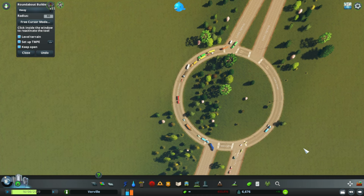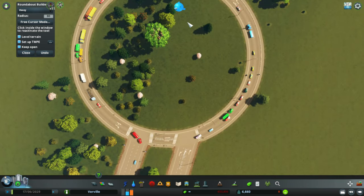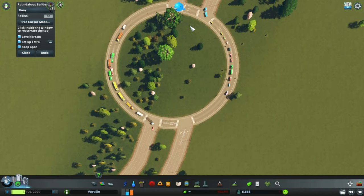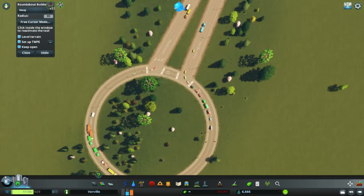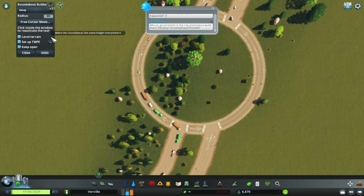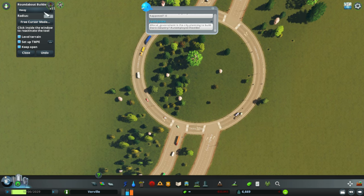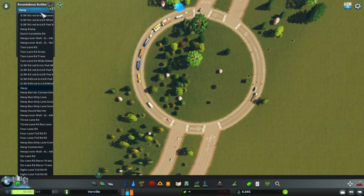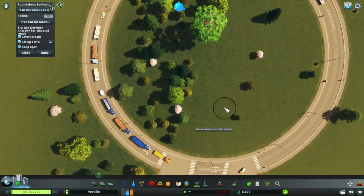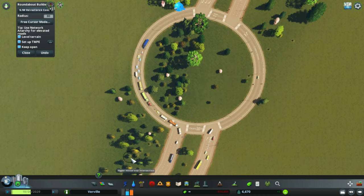In the middle of the roundabout you can put something nice like a statue or whatever you want. These roundabouts can be quite different — you can also use different roads, such as one-way roads or brick roads. I'm going to show you some different types of roundabouts.